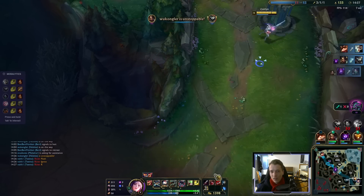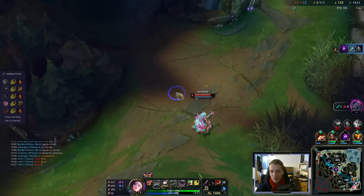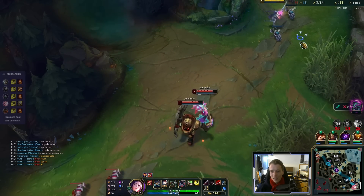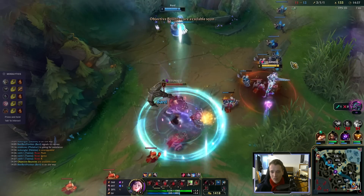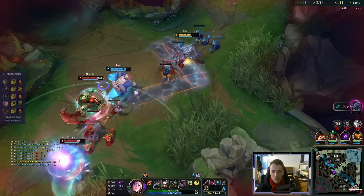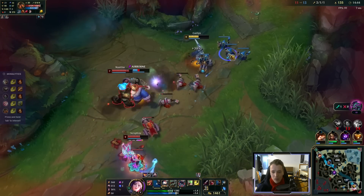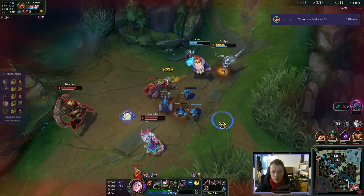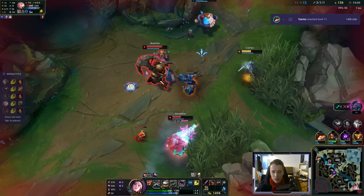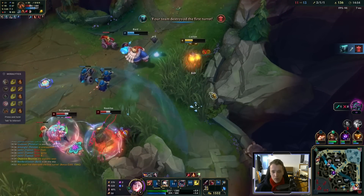At the end of the day, we're Caitlyn — we're just extremely safe no matter what happens. Unstoppable. Three down. Nice — still goes through, of course. Huge damage.